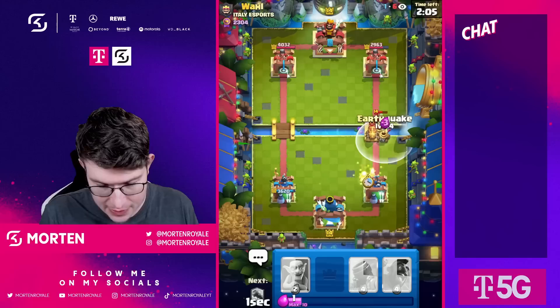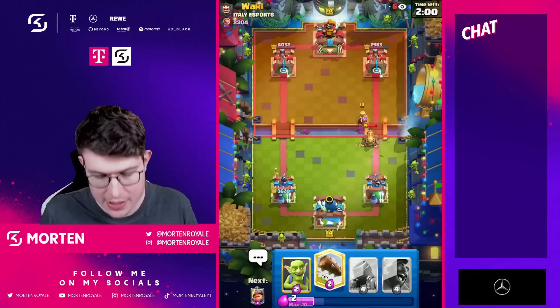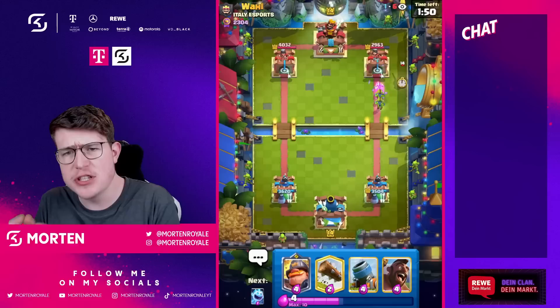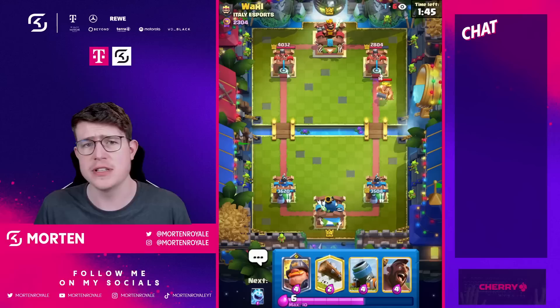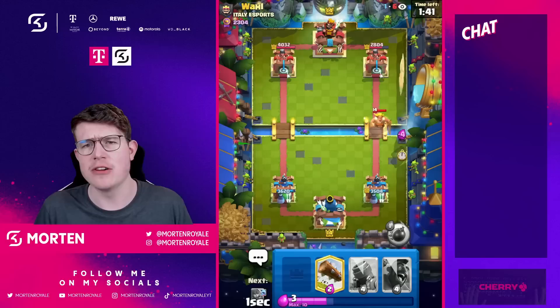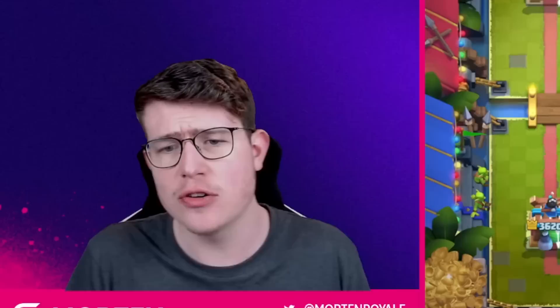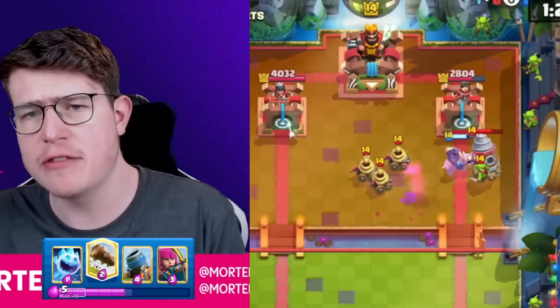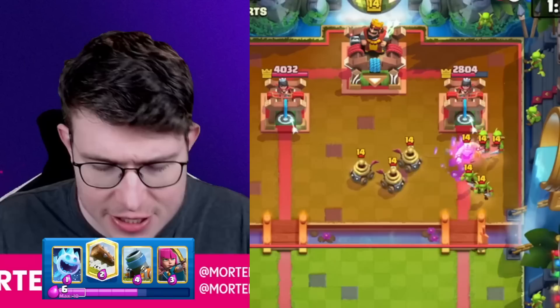What I really like about this deck - with all the miner players around, most of the time the opponent goes for a bomb tower or cannon on top of the mortar to distract it. We have the EQ there to support, but he also needs to respond with similar cards to the mortar, then respond against the hog rider. Sometimes they need to cycle down, go for a fisherman to distract, or something really expensive like a Giant Skeleton.